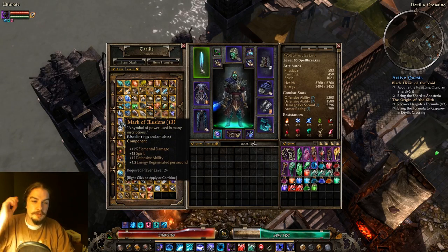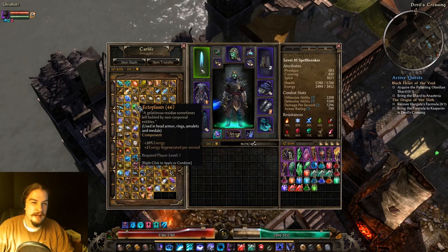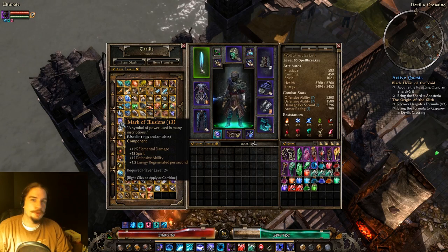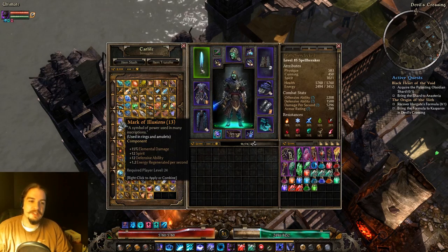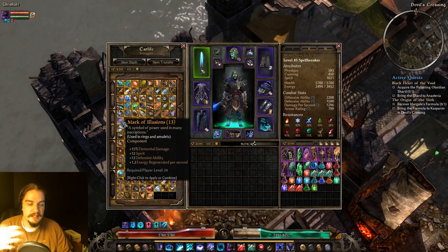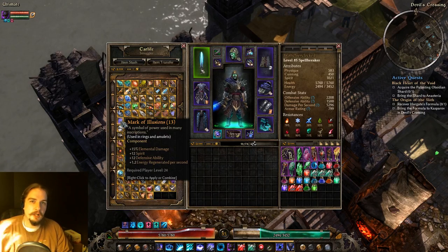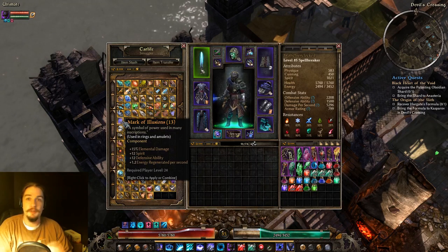Mark of Illusions is a little better than Ectoplasm. Ectoplasm gives you more raw energy regen, but if you need energy regen and you're playing a caster character, Mark of Illusions gives you bonus elemental damage and spirit on top of the energy regen. I generally lean Mark of Illusions for my casters' energy regen components.